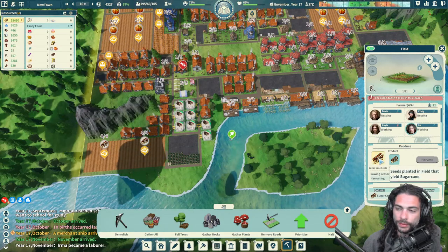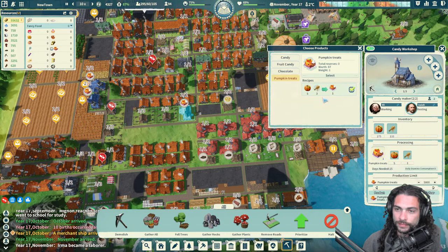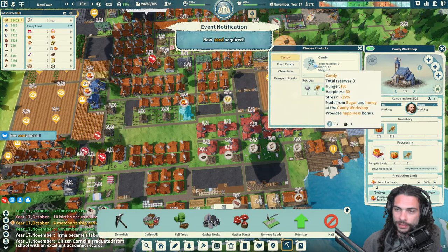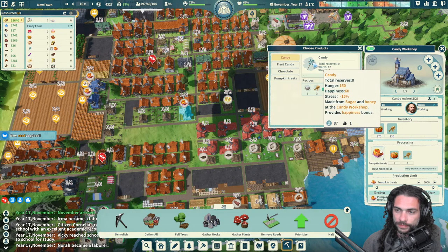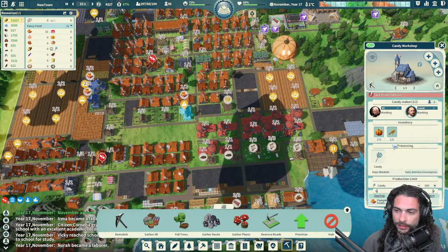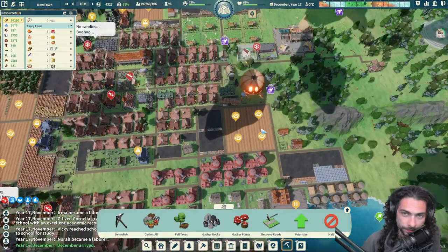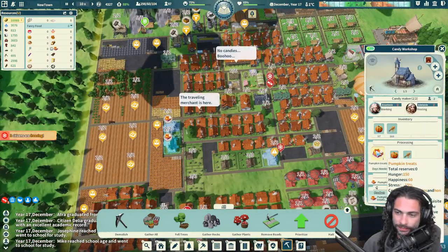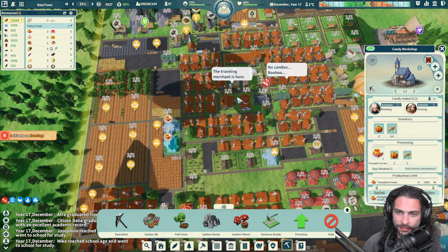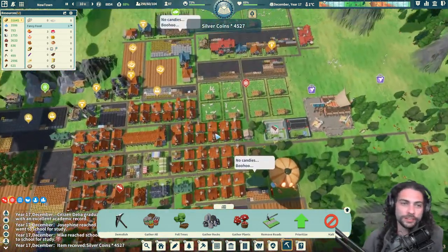We've gotten a lot of sugar cane so maybe it's time — is candy better? I think it's the same, so maybe I can do that for resource variety. The kids might want candies specifically. A traveling merchant is here — he wants our geese and our wool. We'll sell him 740 wool for 4000 silver. Yes please!